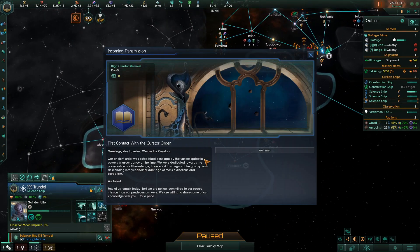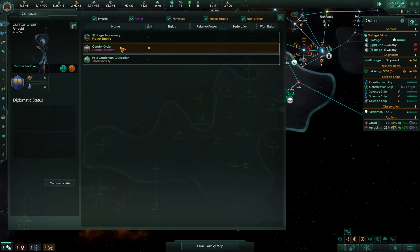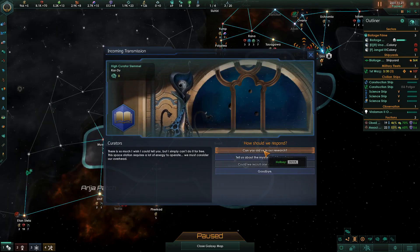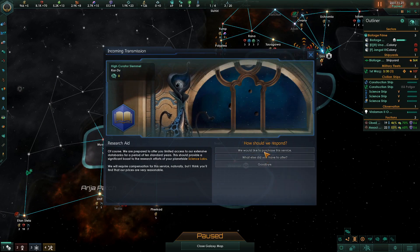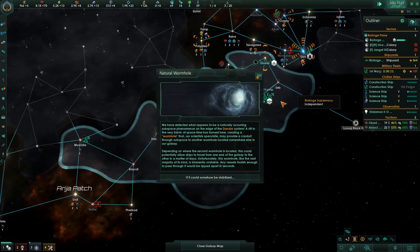Communication established: Curator Order. Greetings, star travelers. The Curators are the first people we've met. They can aid us in research — we can purchase a service for 1,000 credits. They will give the curator insight modifier for 120 months, providing research speed plus 10%. We'd need a thousand credits for that.